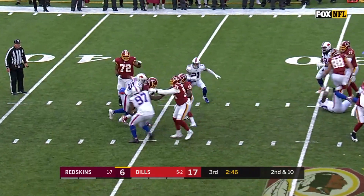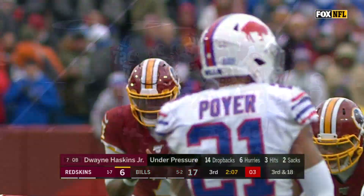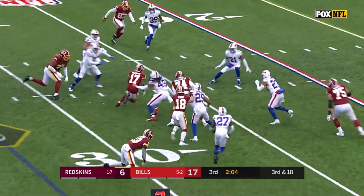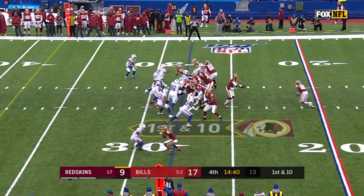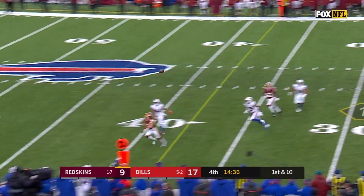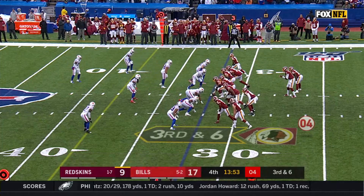Haskins is eventually sacked by Jerry Hughes. They are 0 for 5 on third down. McLaurin makes only his second catch of the game. Fakes to Peterson, but he has time in the pocket and overthrows a wide-open Trey Quinn. They've yet to convert a third down today.